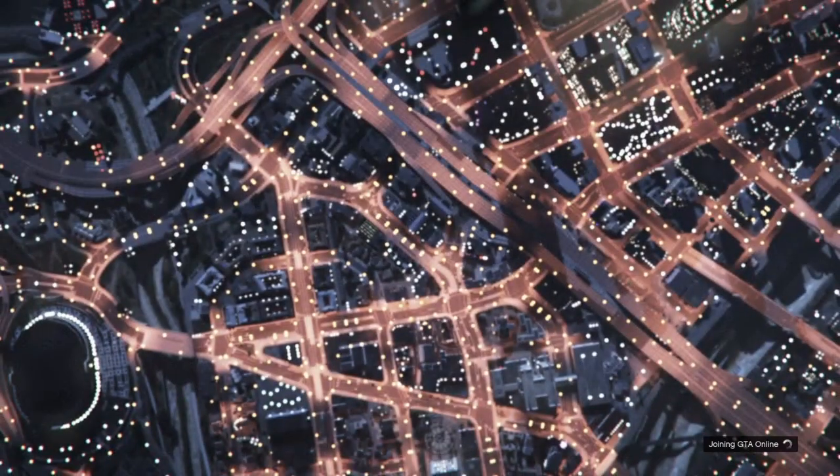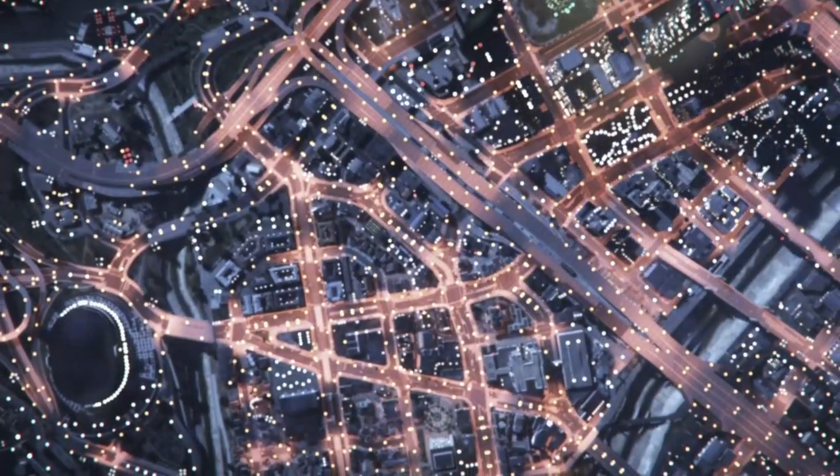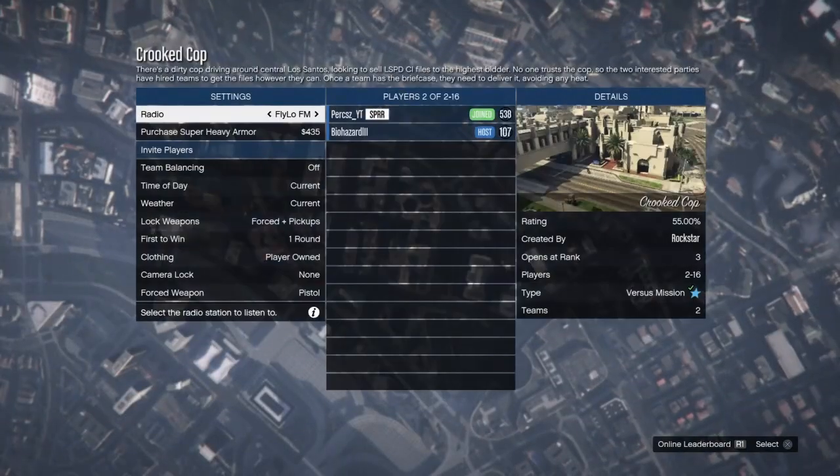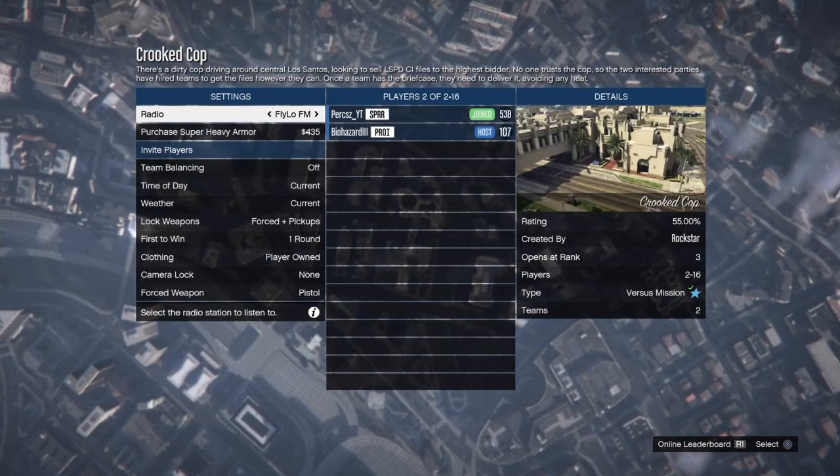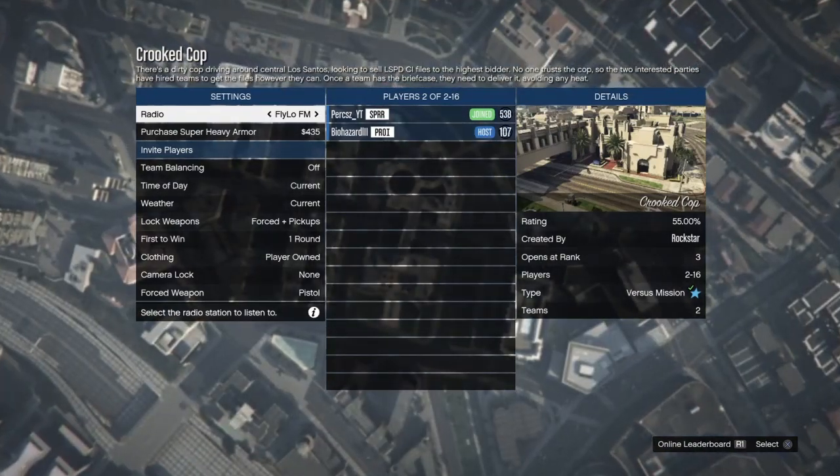Now wait until you load into GTA Online. This might take about 40 seconds — it does take a little while, which is why I sped it up. Just wait until you load into the Cricket Cop. Once you've loaded in, get your friend to launch the job, then wait until he has started it.